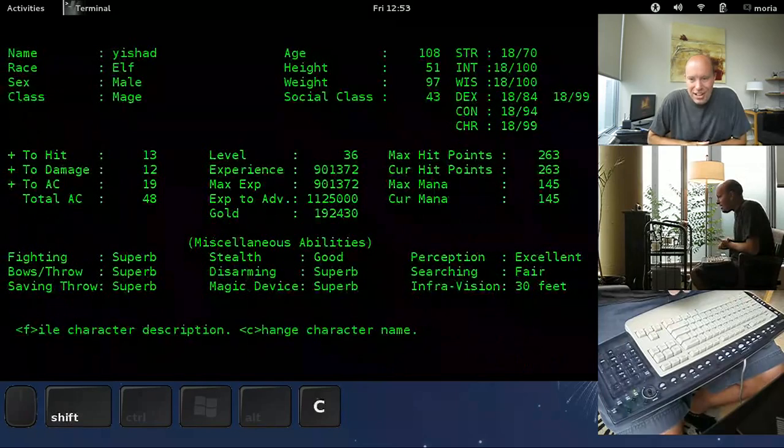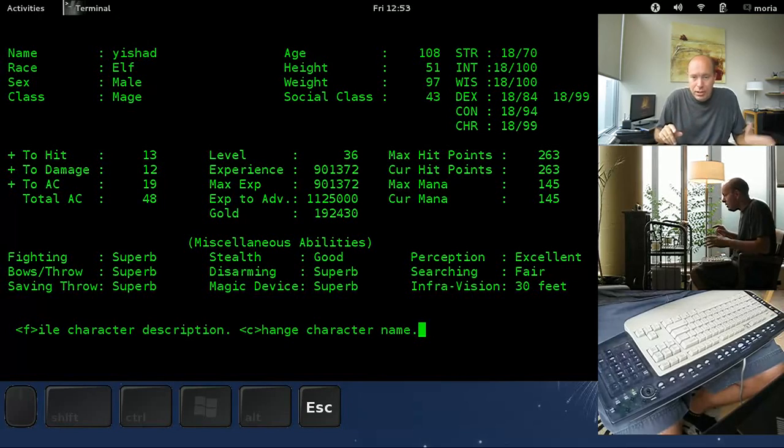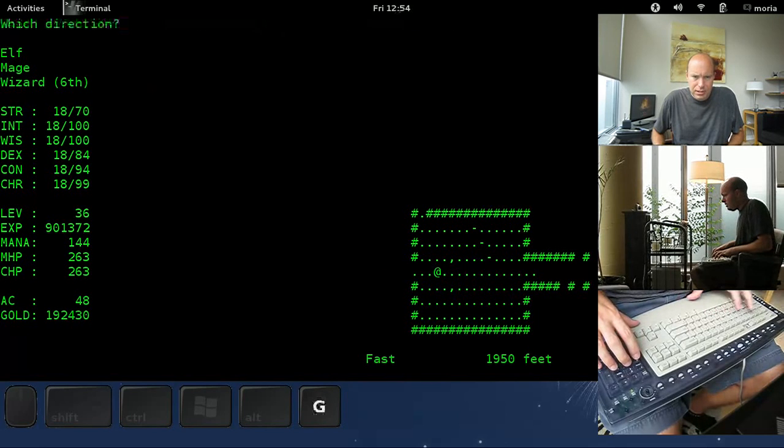Our character is at 1,950 feet, which is pretty low — 2,000 is our lowest depth yet. We are at level 36, not really caring about level 37. We are looking for items that can kill the Balrog, and we already have a bunch of those. I'll tell you about them as I clear this level.